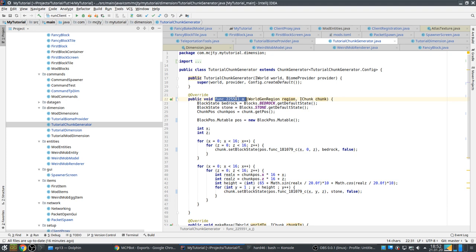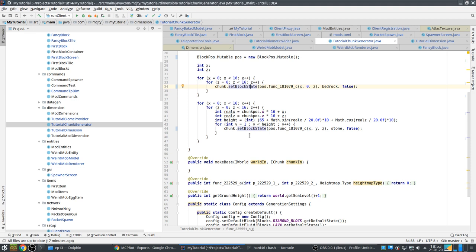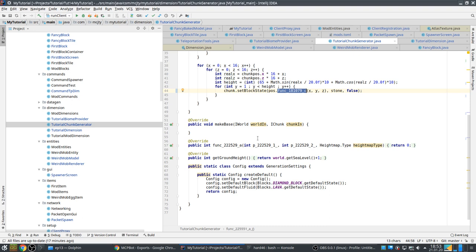The chunk generator has also changed, mostly names. There's an extra parameter — `generateSurface` used to have only one parameter (the chunk) and now it has a region as well. `MutableBlockPos` is now called simply `Mutable`, and `setPosition` doesn't have a proper name yet.